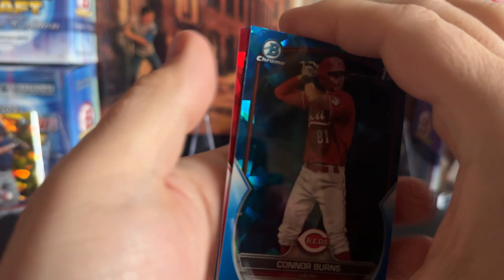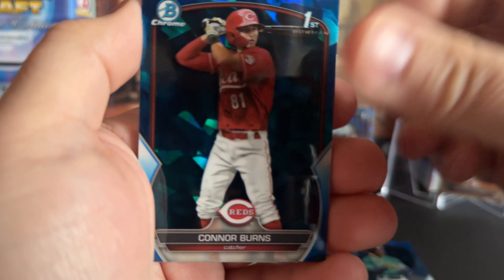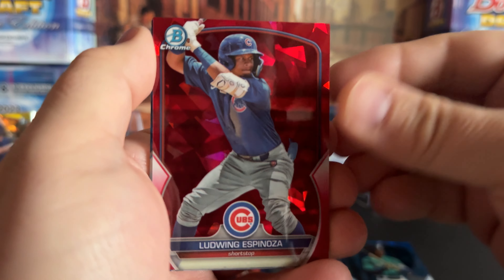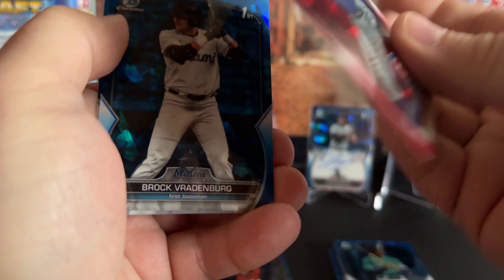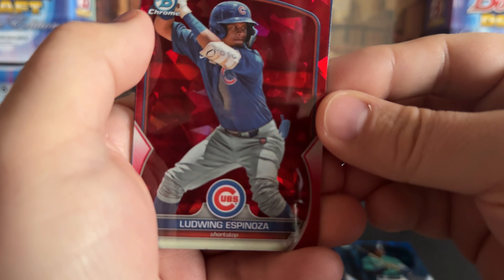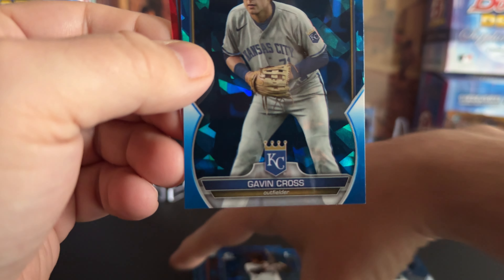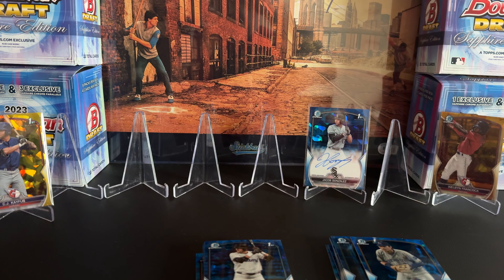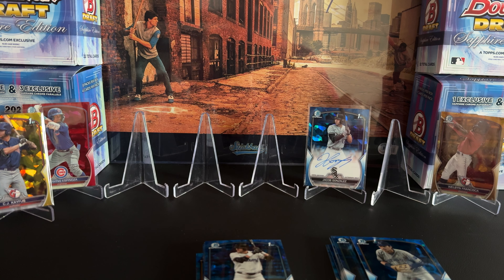Connor Burns, and we've got a red — I think it's a red. Yeah, it looks red, not the Paperfractor. Hopefully it's a first. No — it's Ludwig Espinosa. Another bookend, five out of five. Not actually a draft guy — he was an international free agent signing in a draft product. That's something that's always kind of been one of my pet peeves. I know they want to increase the checklist and do the print runs, but let's keep guys that were drafted in the draft picks.